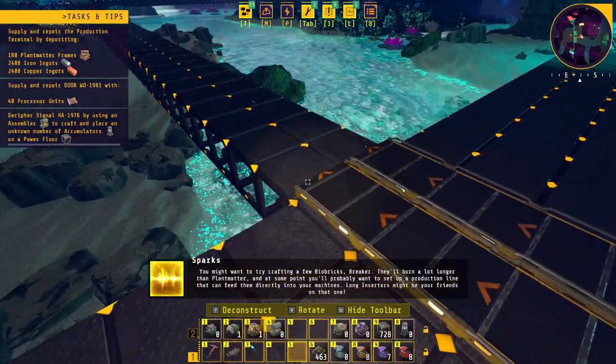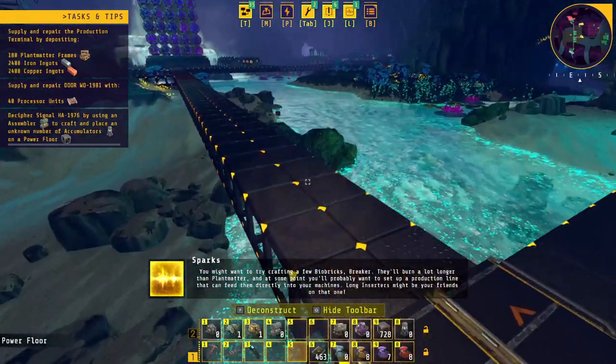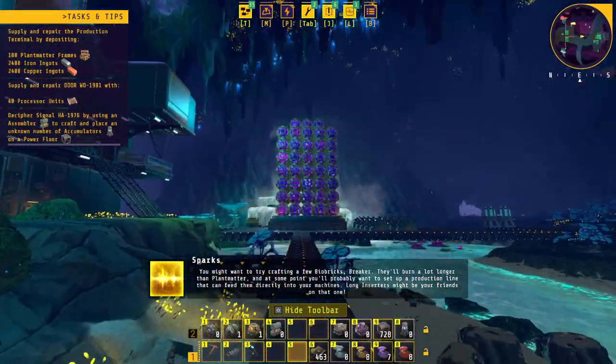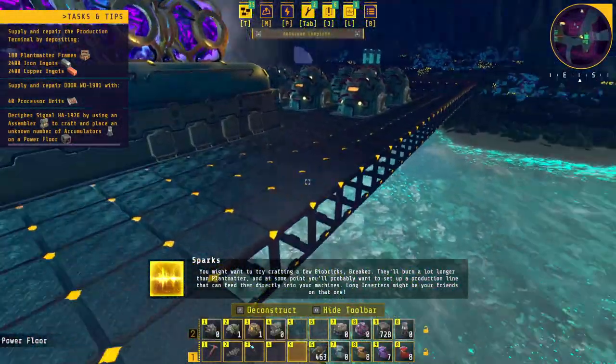You might want to try crafting a few biobricks — they'll burn a lot longer than plant matter, and at some point you'll probably want to set up a production line that can feed them directly into your machines. Long inserters might be your friends on that one.